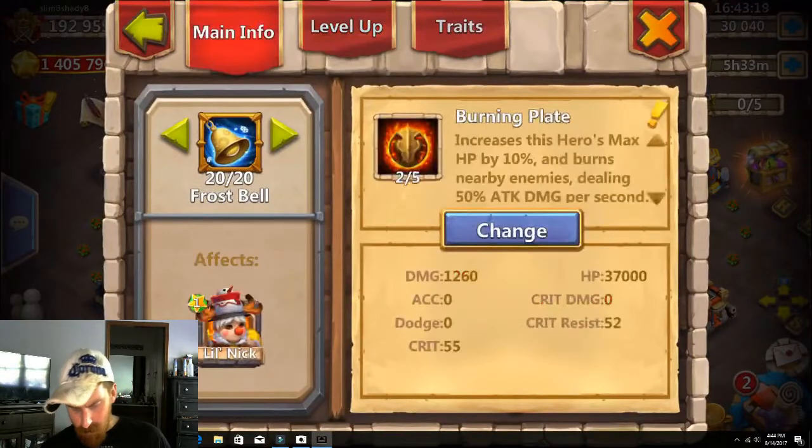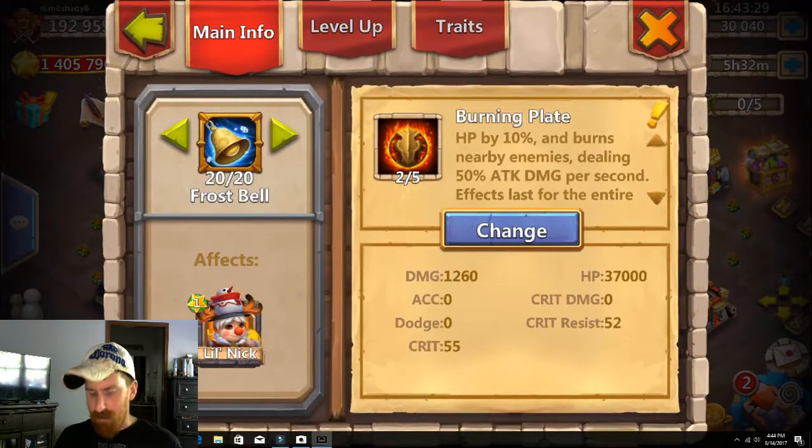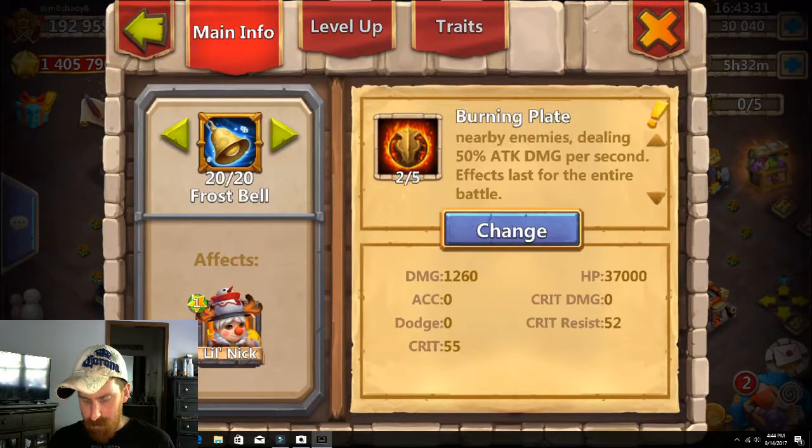Now we can look and see what we've got. Burning Plate increases this hero's max HP by 10% and burns nearby enemies, dealing 50% attack damage per second. Attack effect lasts for the entire battle. That doesn't sound too bad.